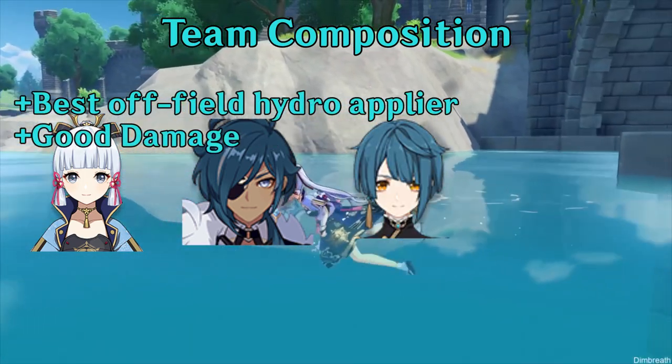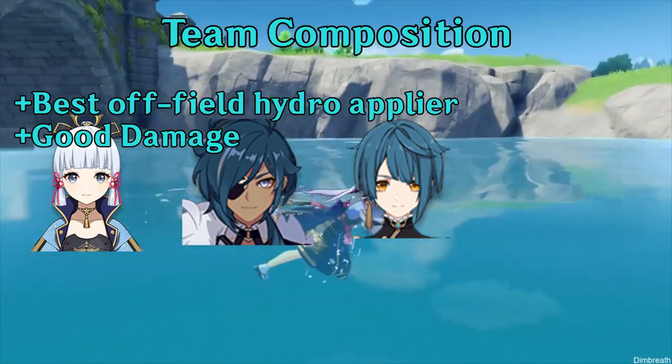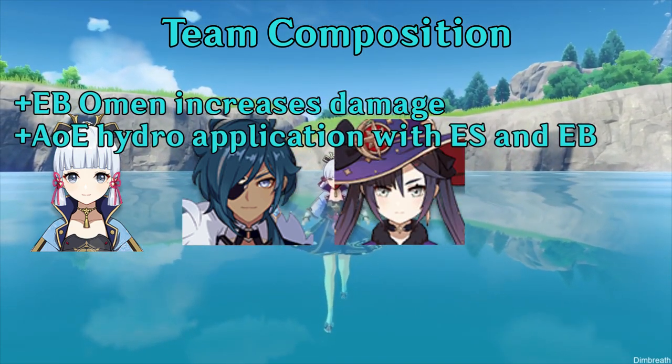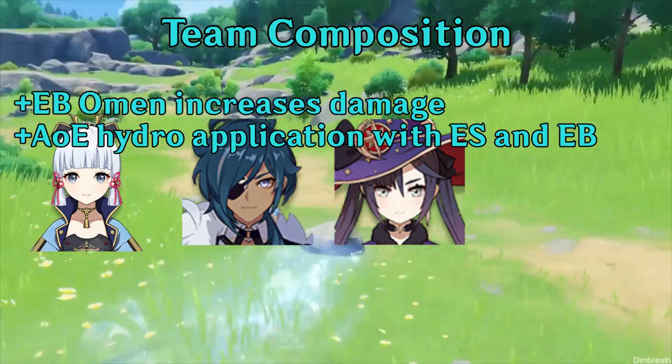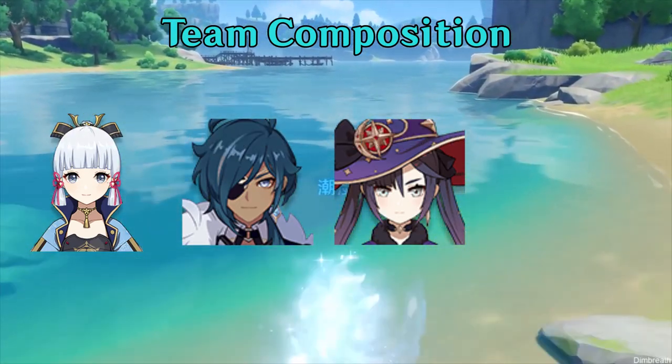Xingqiu provides the best single target hydro application and has good damage. He's just an amazing support and the perfect hydro character for freeze comps. Mona is another good hydro option, with her elemental burst increasing damage taken by enemies. She also has AoE hydro application on both her elemental skill and elemental burst.